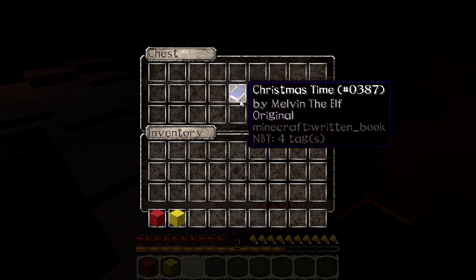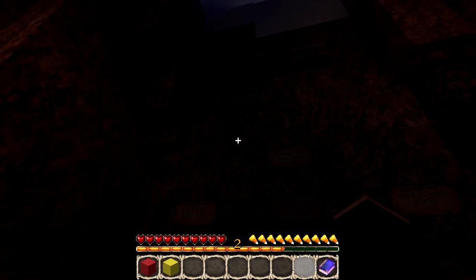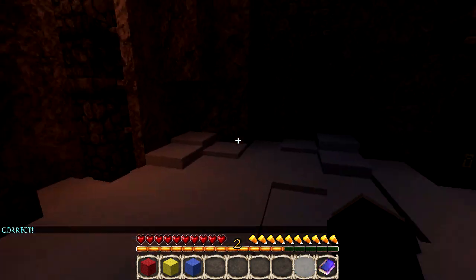There's a chest: 'Christmas Time by Melvin the Elf.' 'Ho ho ho,' said the man in the red suit. 'Merry Christmas,' he shouted, after he had just delivered a stuffed animal created out of blue wool. Then he said, 'Christmas is here.' Choose the correct answer — it's the capital words in the book. 'The blue wool is here.' Boom, look at that — we're smart!